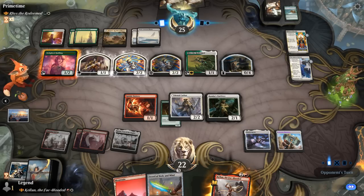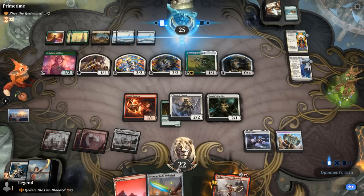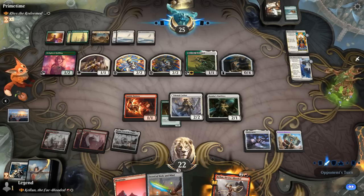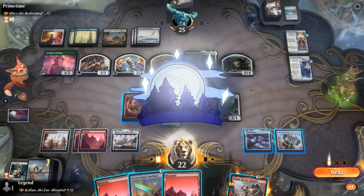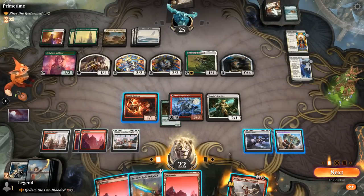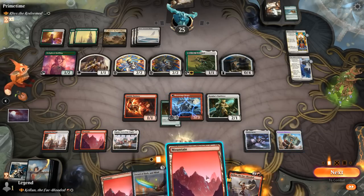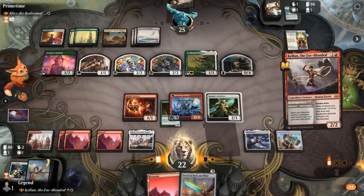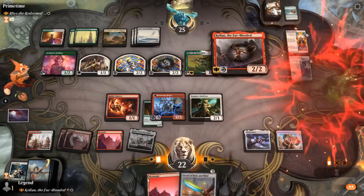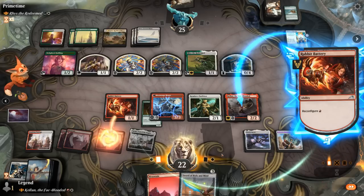Next turn I could play Kellan, give it Haste, and equip Hammer — though we'll be missing Trample. Opponent passes planning to double their tokens, and it's very possible that by doubling tokens repeatedly they can still keep up with our Hammer. It did switch back to night time, but sadly we won't be able to cast two spells to switch it back to day and exile their commander. So let's deploy Kellan, get our double striker going, give it Haste with Rabbit Battery, and suit it up with Colossus Hammer — that will also result in our team getting plus two power.